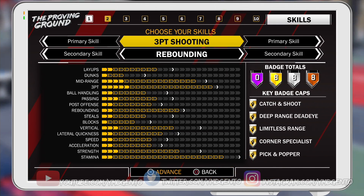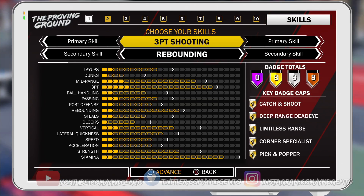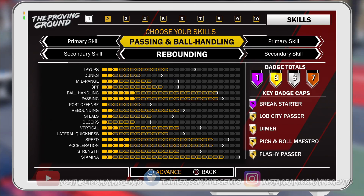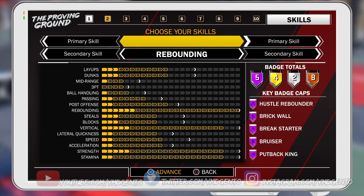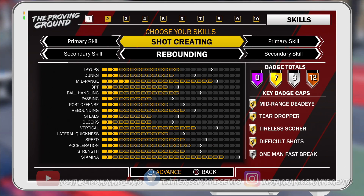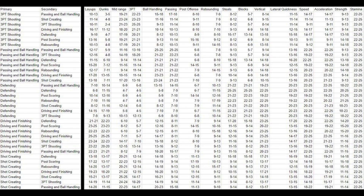Imagine you're looking at your screen right now and it's showing your attributes. So now playmaker with driving and finishing is not that bad — it's honestly not that bad. I already get rebounds when they're low anyway, so with my rebounds sitting at a 7 to 9, that's not that bad at all.